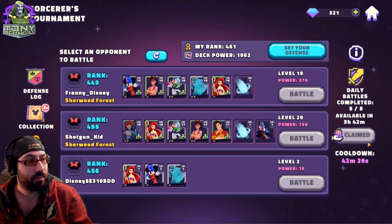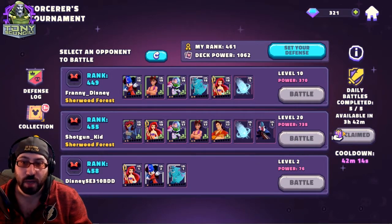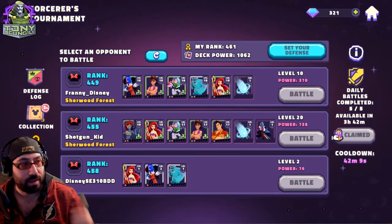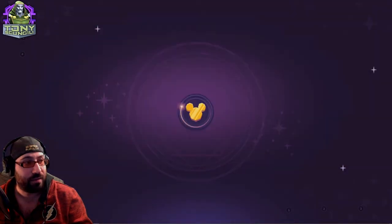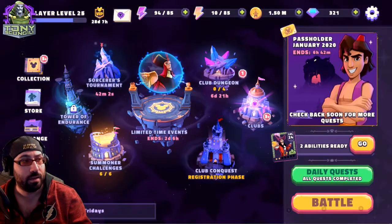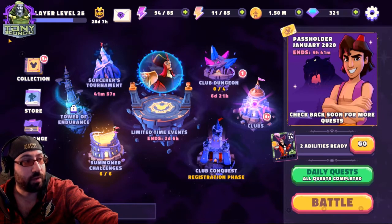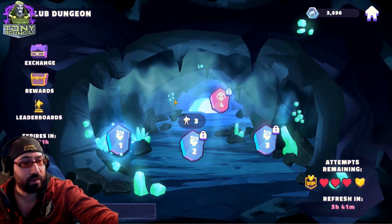There's an interesting feature called Claim — everything in this game can be supported by friends and alliance members, called clubs. I can ask people in my alliance to support me, and they can immediately give me another attack. So every day I can have up to six attacks in the tournament to progress my line.